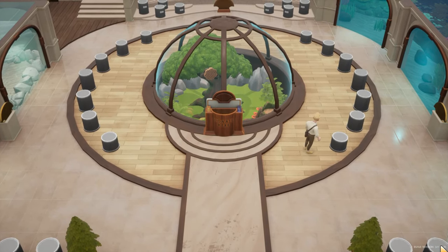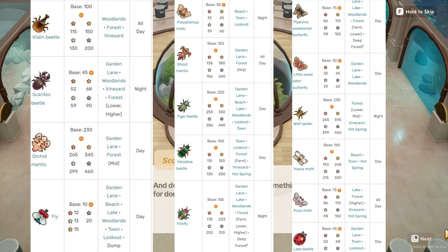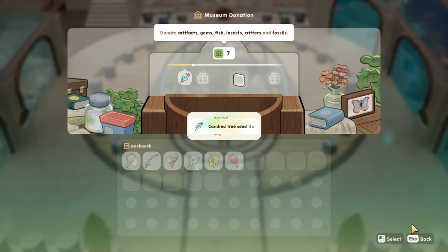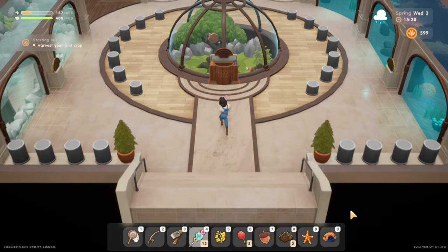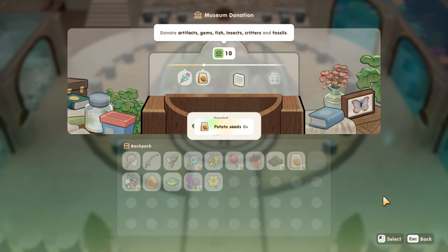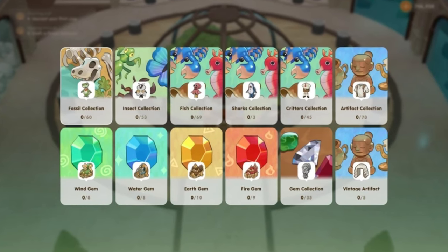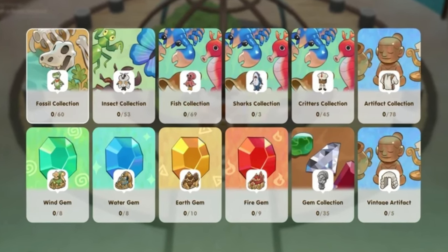First, let's discuss donating to the museum. The player can donate artifacts, gems, critters, insects, fish, and more. Donations are put on display, and the museum opens on the third day of spring of the first year. Each donation will contribute 3 museum points. On top of that, each completion of the whole set of artifacts, fossils, gems, insects, fish, and ocean critters will contribute 40 museum points. As the player donates groupings of items, they can unlock various rewards for completing collections.